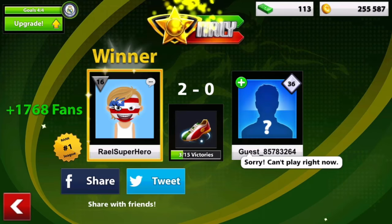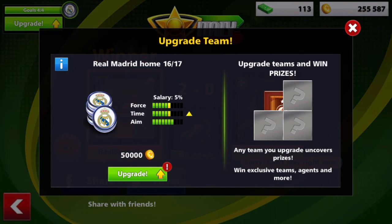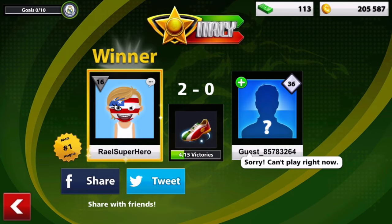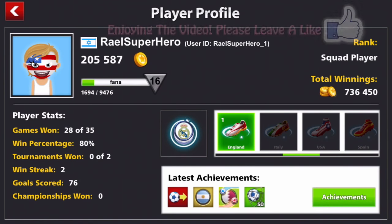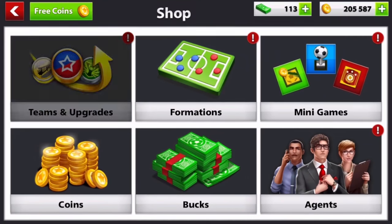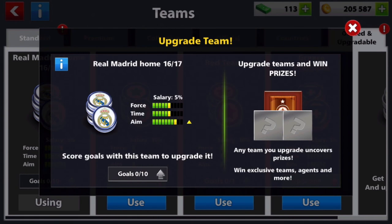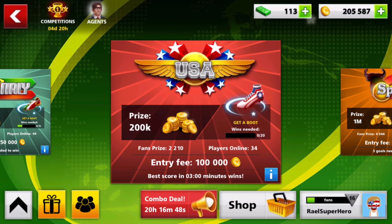First I want to upgrade my team tier because in the next video when we play USA we need more power. Beautiful — we got some power upgrades! We're going to play some USA in the next video. Our profile is now 80% winning, a 2-win streak, 76 goals, and 736k total winnings. If you want to see Part 6, please support the channel and smash the like button! Let's see what the next power will be — aim. See you guys in the next video, bye!